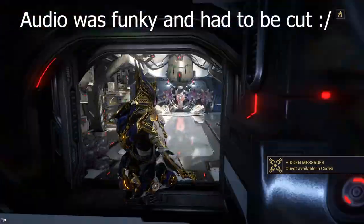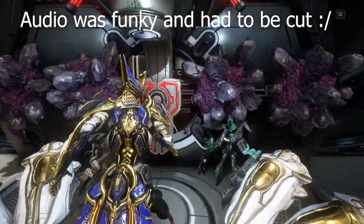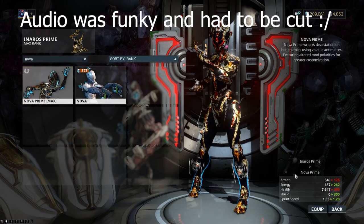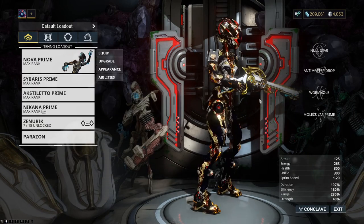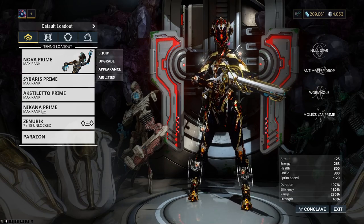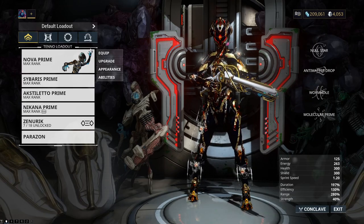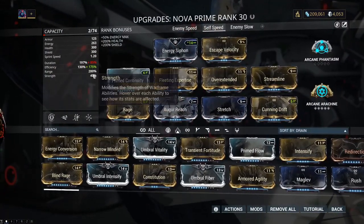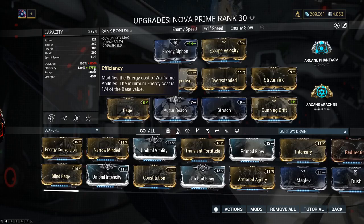So if you want to speed run the mission, you want to choose your frame carefully — the mods don't matter as much. You want to have at least Nova or Titania; those are your two best ones for this mission. Titania can fly through all these little parts and get through the spy missions very easily. Nova can create portals to go eternally fast.